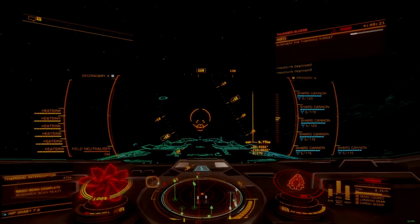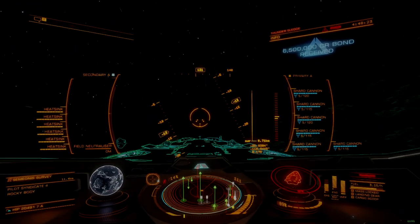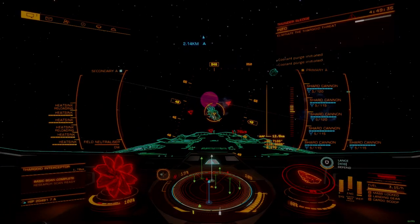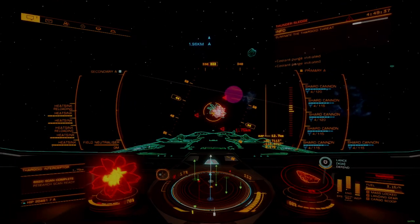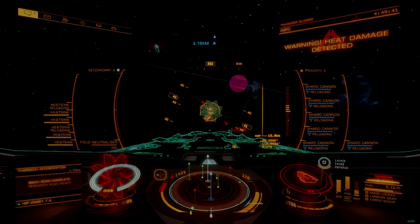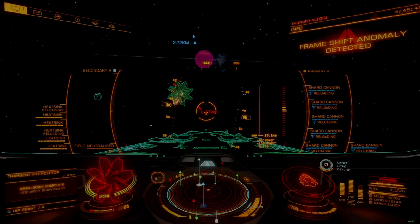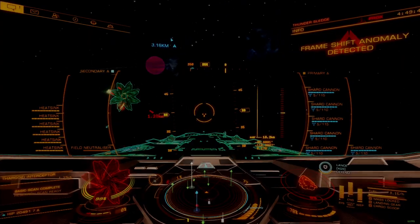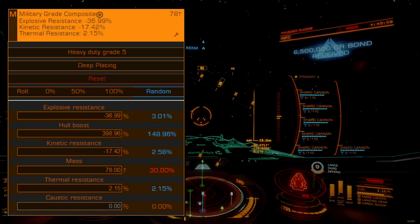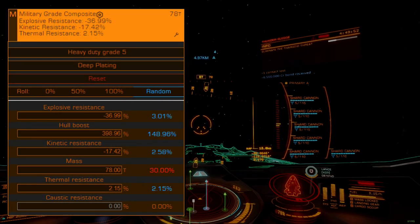The Thunder Hammer is a highly specialized build with a singular focus on low-level interceptor combat. While it is capable of hunting scouts, I would compare this to hunting rats with a 12-gauge turkey load. Note that this build is much less effective against higher-level interceptors and will definitely need help securing kills against Medusa and Hydra variants.